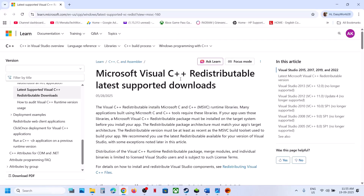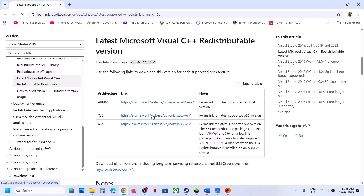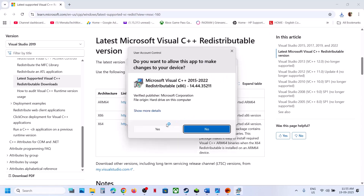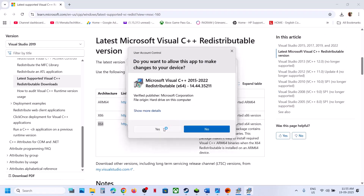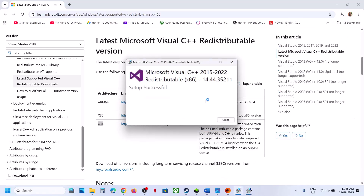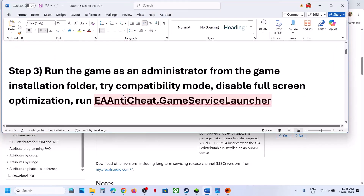The next step is to install the Visual C++ files. Open the link provided in the video description in a browser. You'll see Visual Studio files — download the x86 and x64 versions. You have to install both. If you see a Repair option, click Repair; if you see Install, hit Install. Once both are installed, restart your computer and check.